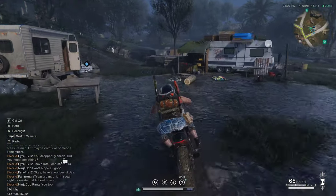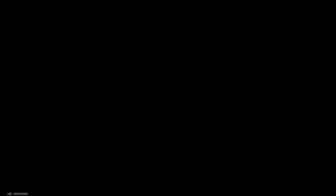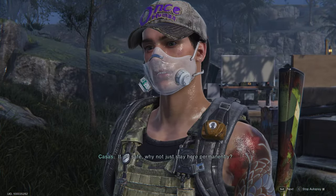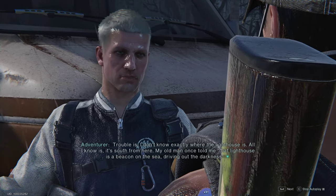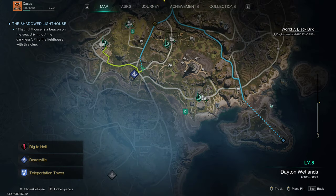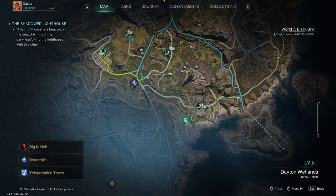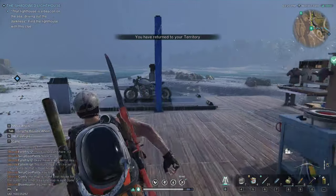We've got a little settlement here. Passing through the camp — safe place to rest and recover. 'My old man passed away. Trouble is, I don't know where the lighthouse is.' The lighthouse is far away — it's level 3 though. Can I teleport back to my spot? Let's see if it replenishes me or something. Cool, got all those back.